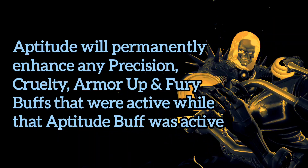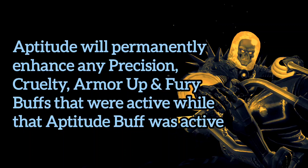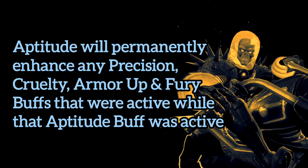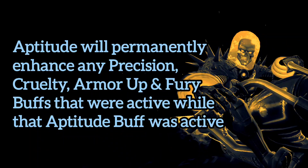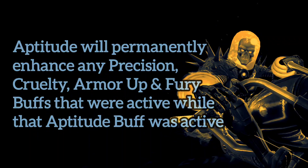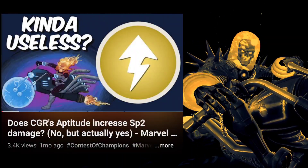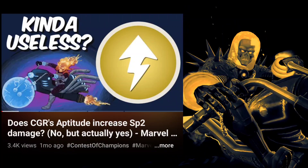You may think that once the aptitude buffs expire, CGR's damage will greatly diminish because they won't affect the fury buff anymore — but that's actually not the case. Aptitude enhances any fury buff that was active while aptitude was active, and this lasts for the rest of fury's duration. I dove very deep into this, so if you'd like to see more of an explanation, I'll have that video linked below.